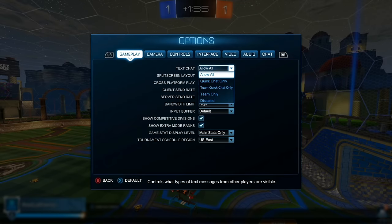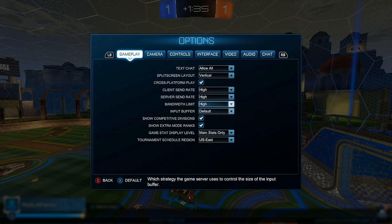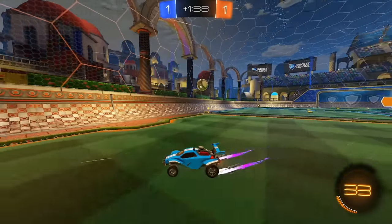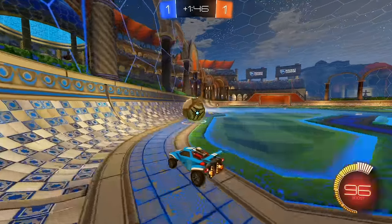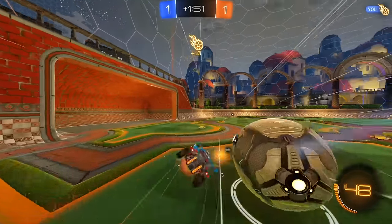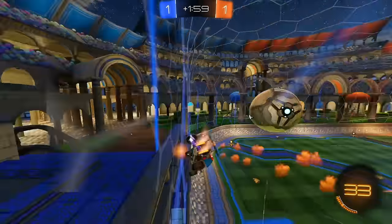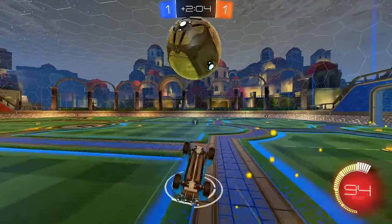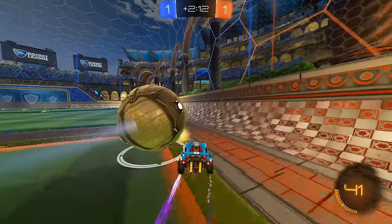For chat settings, you can turn text chat completely off or change it to team only, quick chat only — whatever you prefer if there are toxic players. Make sure all bandwidth and send rates are set to high to get maximum priority for your internet. This game calculates physics at 120 tick, which is very demanding, and the server send rate is 60. The client does a lot of predicting itself, so the quicker your client can communicate with the server, the better.